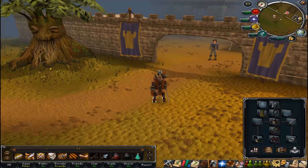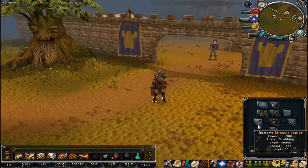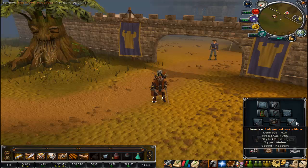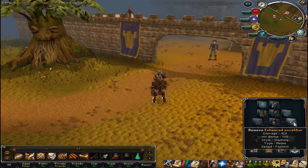Hey YouTube, SevenDeadly here again. Today we will be doing a Jungle Strike Worm task. Jungle Strike Worms are weak to stab, so we have our basic melee set up here. I have my Chaotic Rapier, and in my offhand I have my Enhanced Excalibur, that way I don't have to heal. I also don't have my offhand rapier yet.